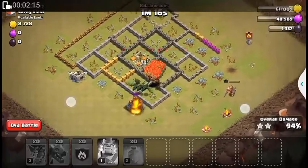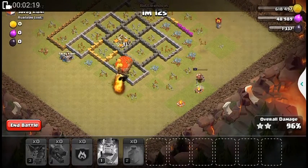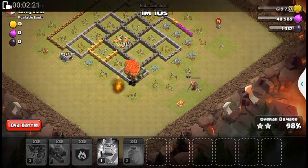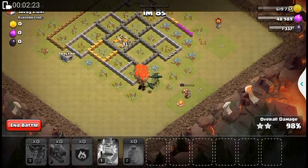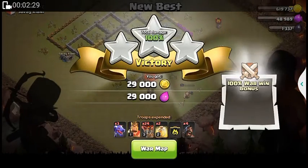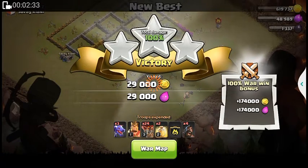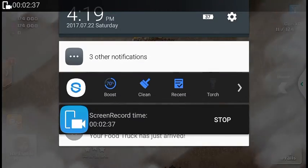It's gonna be three stars. You all know I don't attack with two stars or zero stars. Actually with my third ID I attacked for zero stars, but our clan is really good, they don't say anything about it. Bye bye!